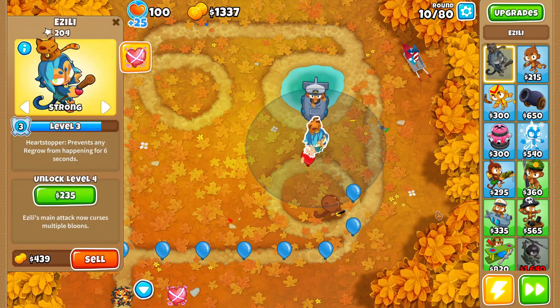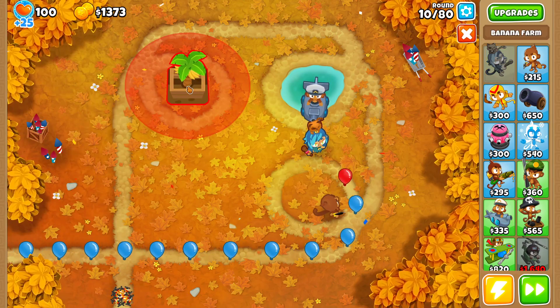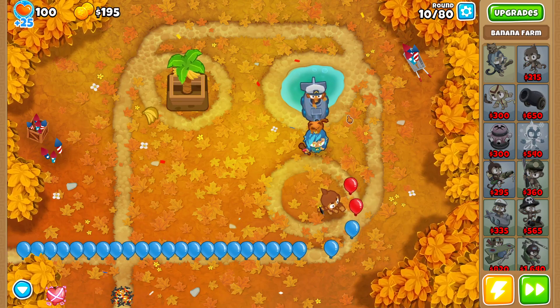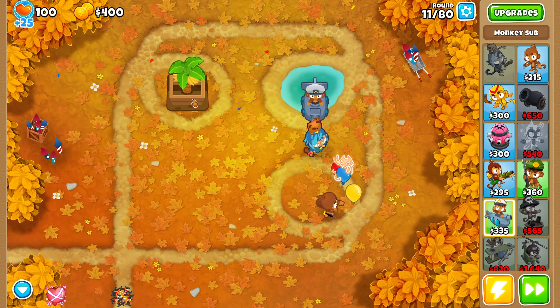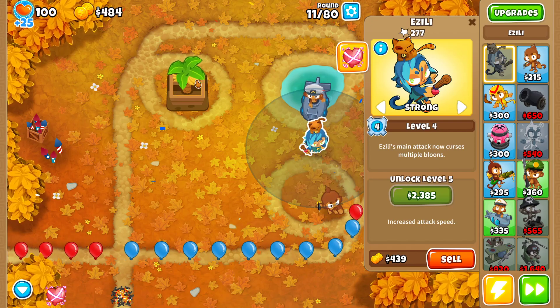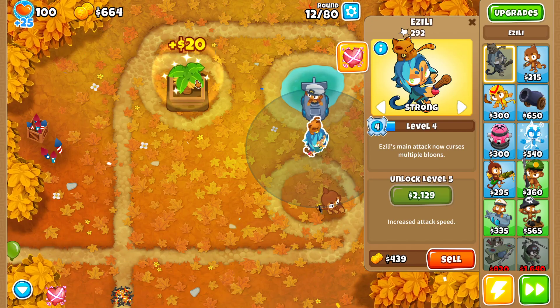I'm going to go with a very simple strategy with Zilli and a sub — a 4-0-2 sub. I'm going to try to get it to a 5-0-2 so I can level up Zilli a little faster and maybe get her to level 20 before round 80, but I don't know if that's going to be possible.